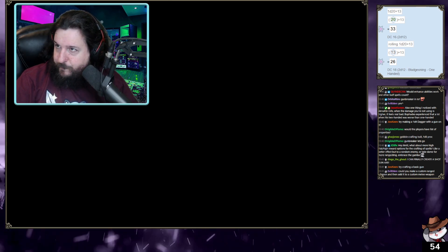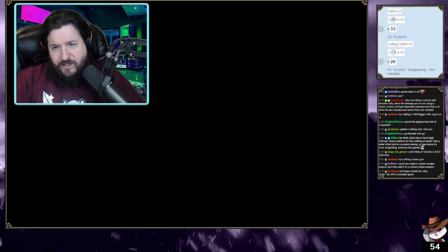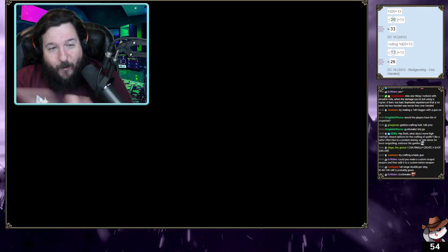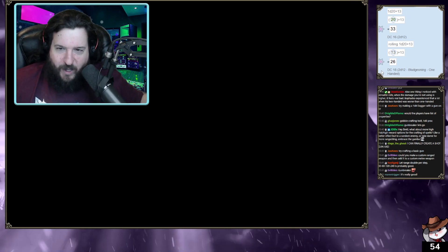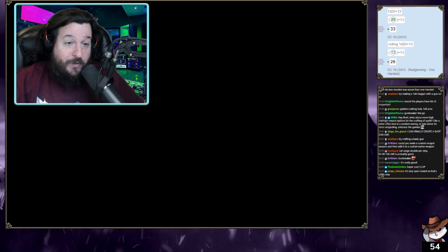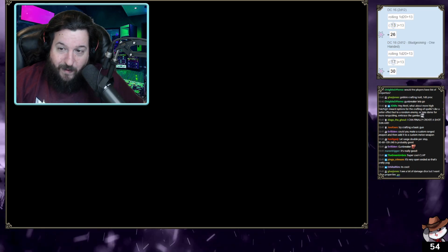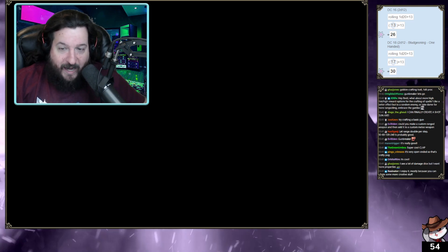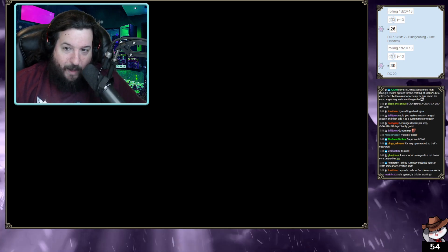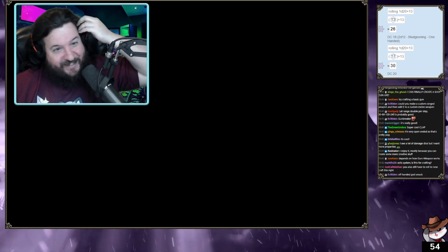What do you think of this system? I feel like it works. As you can see we can make some nasty weapons. We built the super mace. The light property also keeps it capped which makes it work really well. I'm going to do a 1d12 light weapon — boom, now it's light, 1d12 light at DC 20. I'm out. Runs away with my light mace. 1d12 light, let's go.